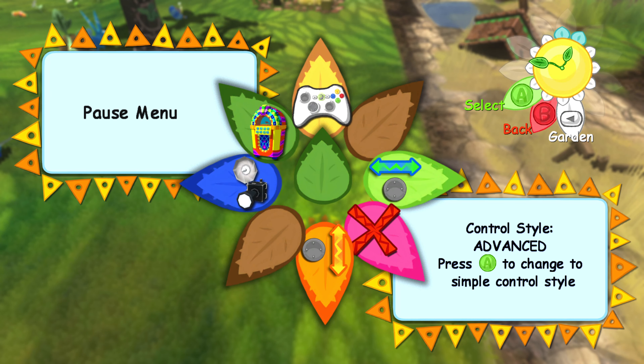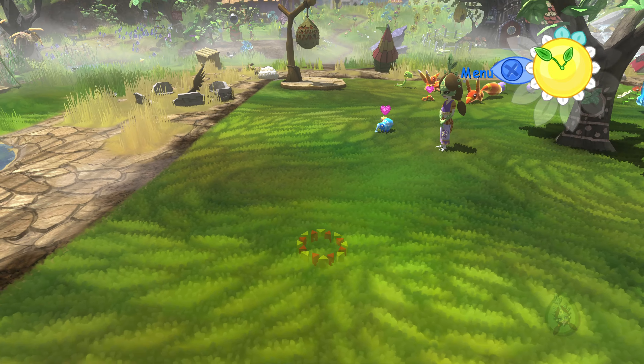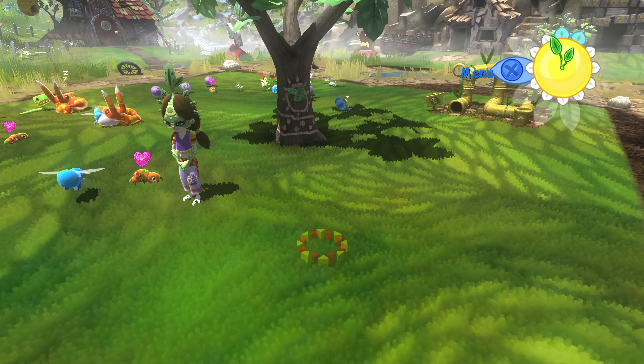Why hello and welcome back to my 4K sample series on Viva Piñata, running on an Xbox One X in 4K. This is part four of what should be a four-part video series on this game. In my previous video I unlocked the ability to dig ponds, so that's what I'm going to spend some time doing. Maybe we can get some water-type piñata into our garden. Let's get back into it — as you can see I've grown an apple tree.